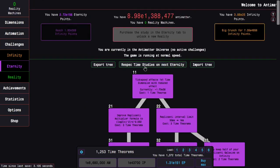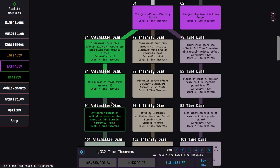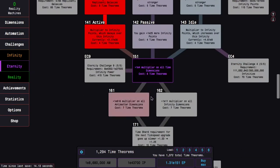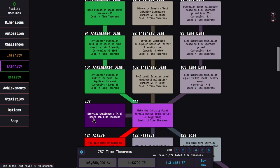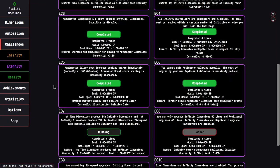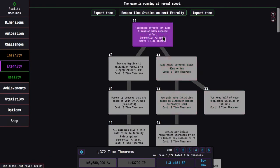I'm going to go into the regular Antimatter Dimensions build for the last completion of Eternity Challenge 7. This is going to be super easy, especially with 181. I just need E4120 infinity points, and boom — easiest challenge, maybe not as easy as before.